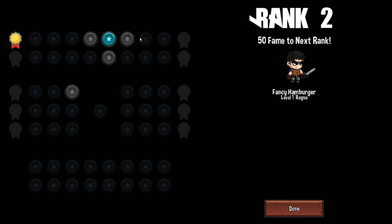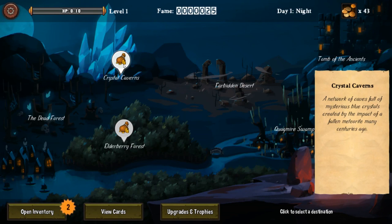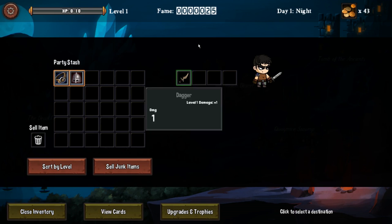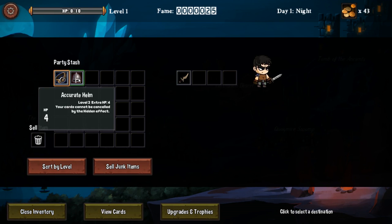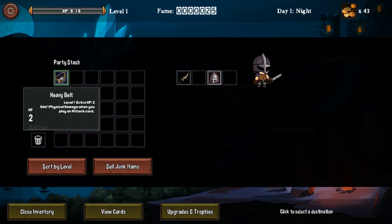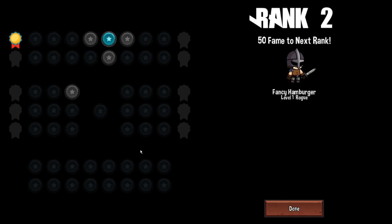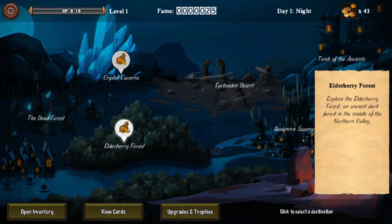As I play, this is just gonna keep giving me more options — and I can see it branches off from here, nice. Elderberry Forest or Crystal Caverns? Elderberry Forest. Explore the Elderberry Forest, an ancient dark forest in the middle of the Northern Valley. Let me check the inventory — Accurate Helm level 2, extra HP 4, and your cards cannot be cancelled by the hidden effect. Level 1, extra HP 2, adds 1 physical damage when you play an attack card. Heck yeah.